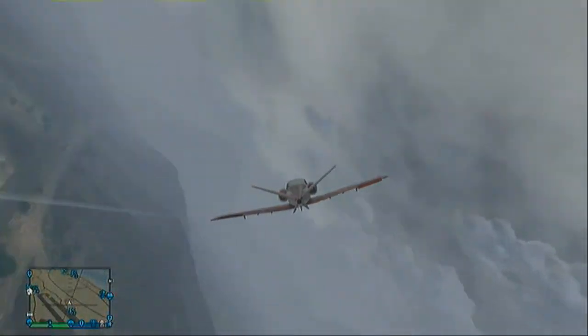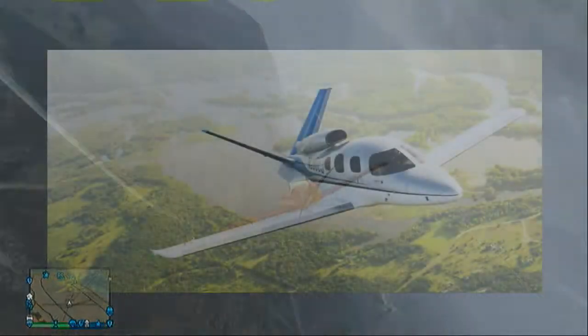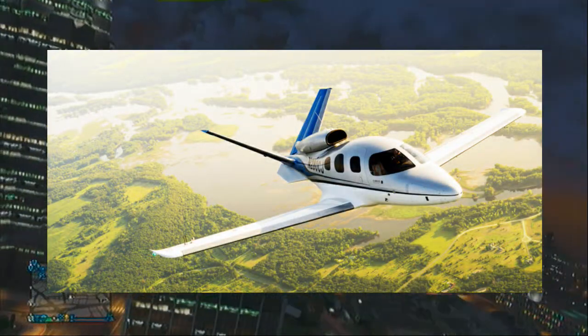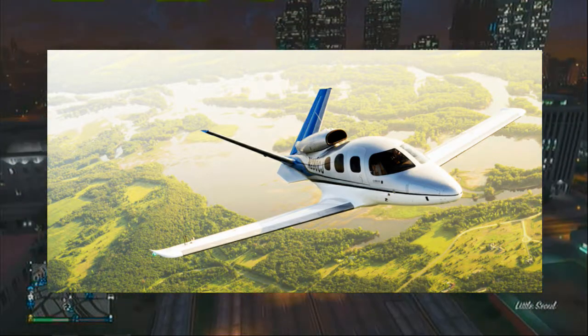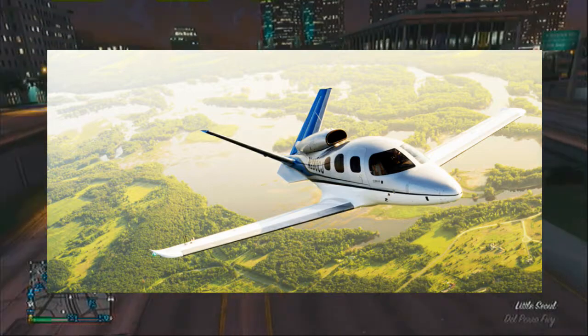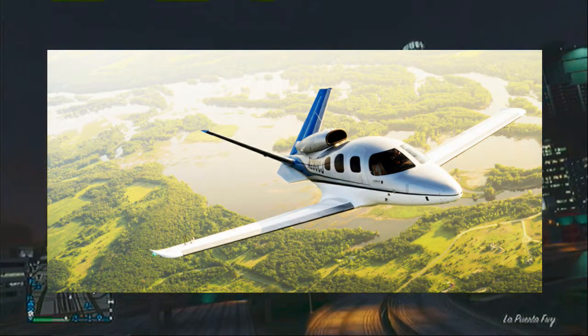The Vestra actually resembles the Cirrus Vision SF50 — I'll put a picture on the screen for you now. The main difference I could see is that the Cirrus Vision SF50 has just one engine on top, whereas the Vestra has two engines on the sides.